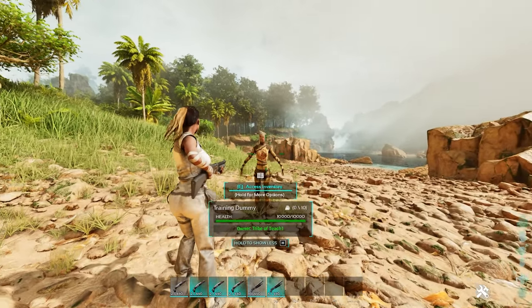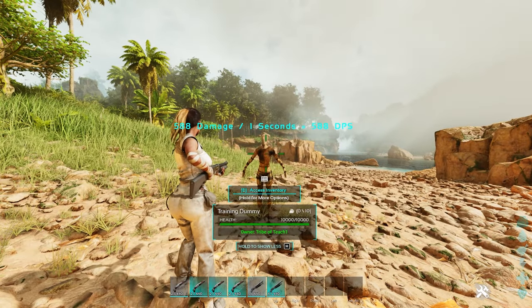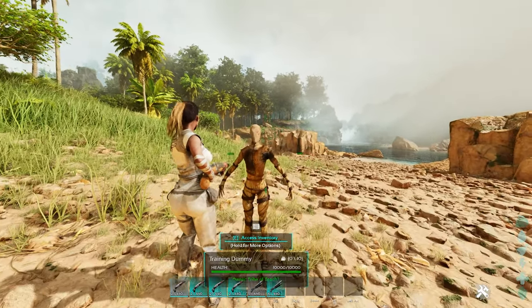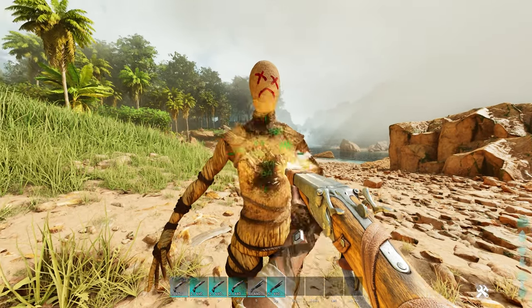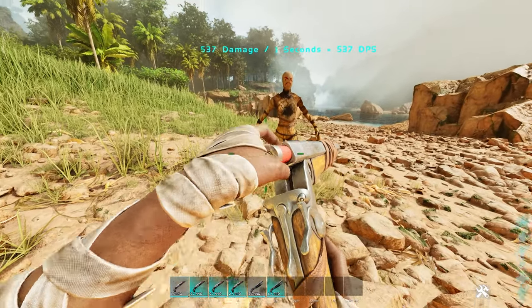So this is a machined shotgun — a primitive machined shotgun — one shot, 588 DPS. Now you have to get a lot closer with the regular shotgun because its range is much lower. However, if you are close range to something with just the regular shotgun, this is a primitive shotgun doing 537 DPS.